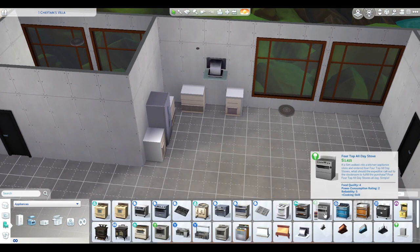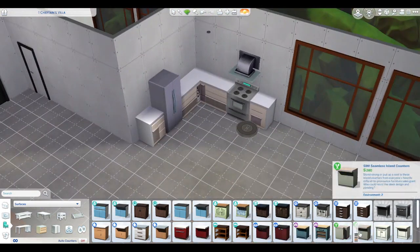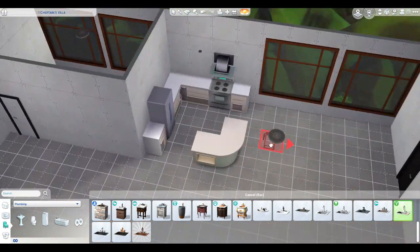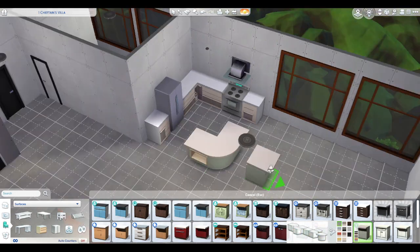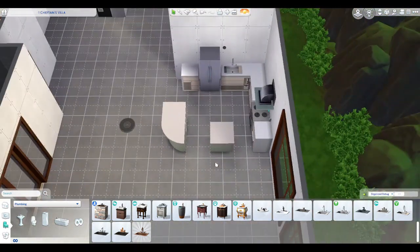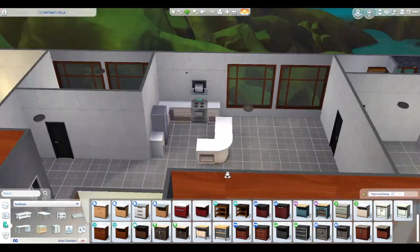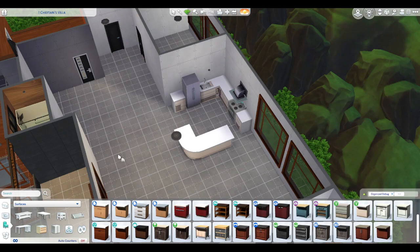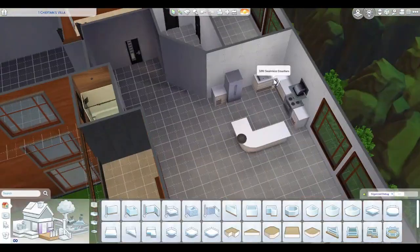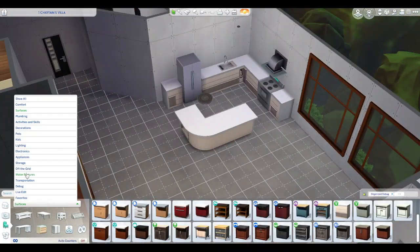Going with this modern look, I ended up using the Home Chef Hustle kitchen because it's just the perfect modern kitchen. I have no idea what it will be replaced with if you don't have it, but I recommend that pack — even pay full price for it, it's worth it. It's a good pack. Doing more modern builds, the counters are definitely perfect.